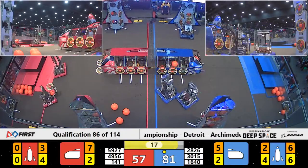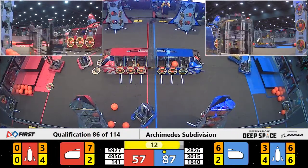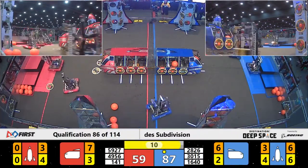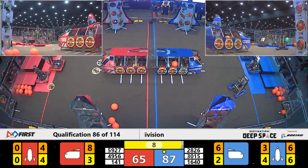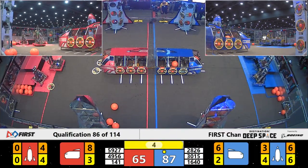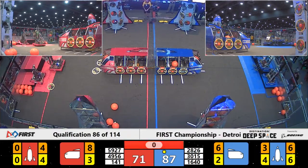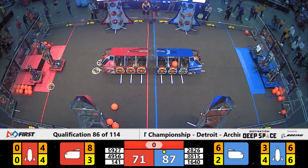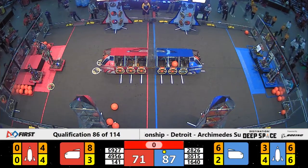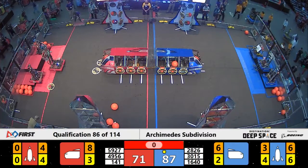Our endgame period is underway with 17 seconds to go, and no robots are even close to the HAB zone yet. Wave Robotics in blue is the first to make it, lining up for a level three climb. It's precarious, but they are up. Over on the Red Alliance, we see Globetrotters on to level two.